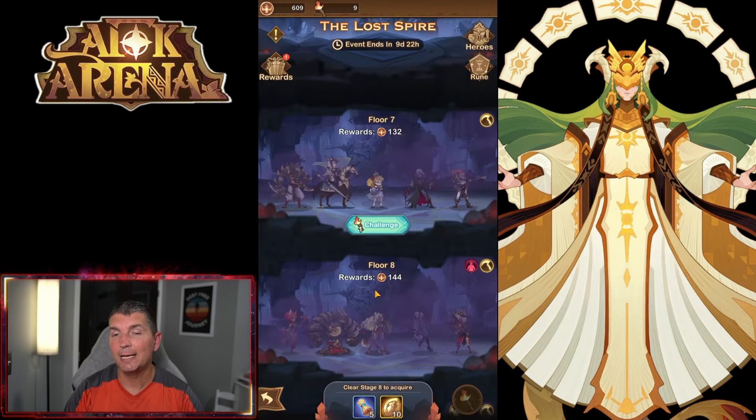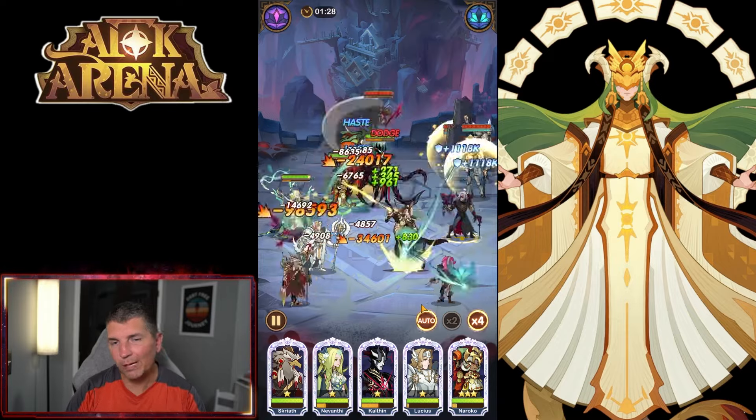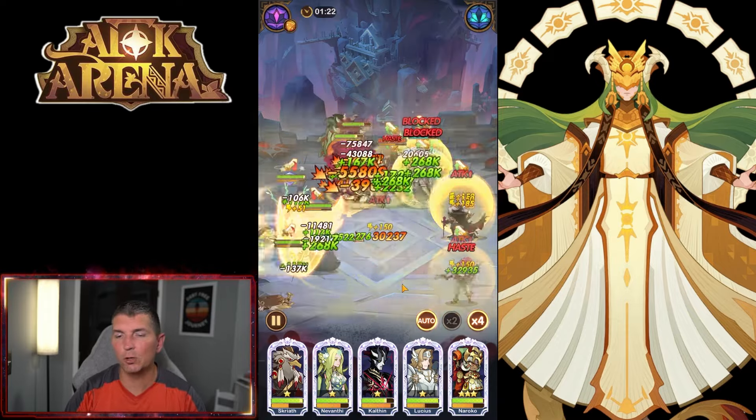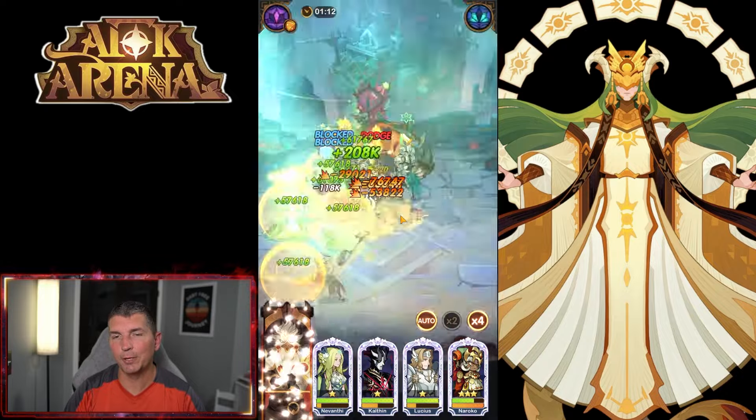Floor six is already cleared! We can open more slots and build up some other heroes. I might build up Kelton a little bit more, because they're pulling everyone together with our dock formation.